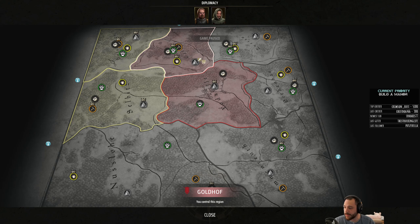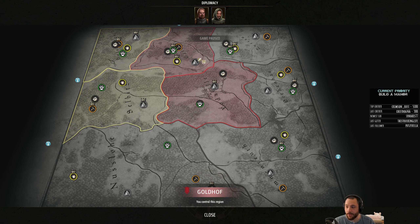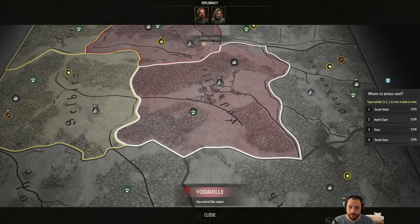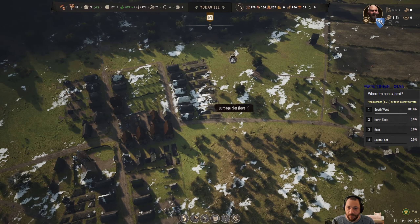Where to annex next? I'm just going to go southwest, which would be Nusselhoe or whatever. You guys can pick — northeast, east, or southeast. Easy peasy.